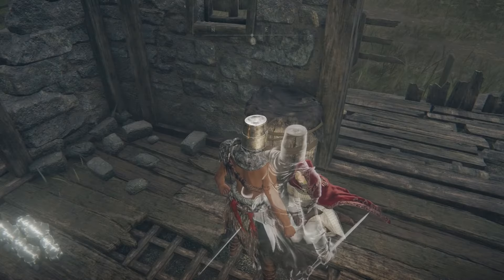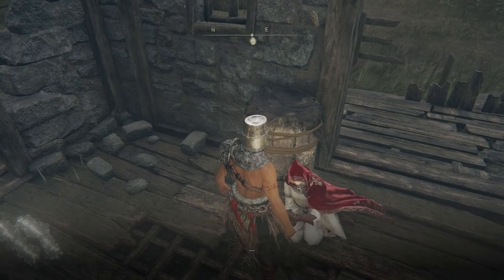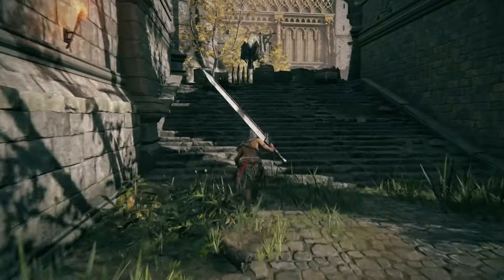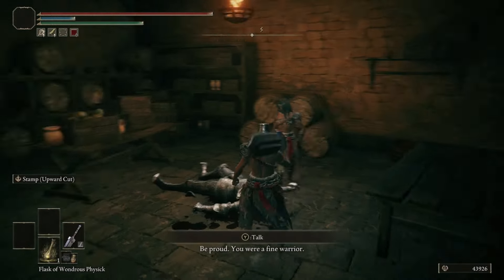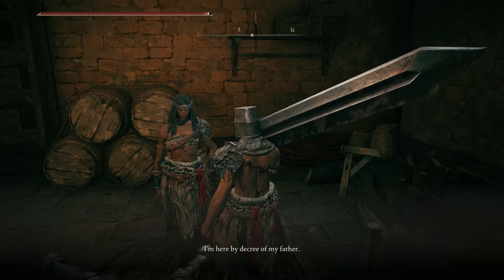Exhaust all of Roderika's dialogue and she'll make her way to Roundtable Hold. Now go find Nepheli Loux — head back to the Left-Hand Chamber Site of Grace, make your way up past the flying birds, and on the right side you'll find a little alcove room where there is a woman talking to a dead knight on the ground. Exhaust all of Nepheli Loux's dialogue.